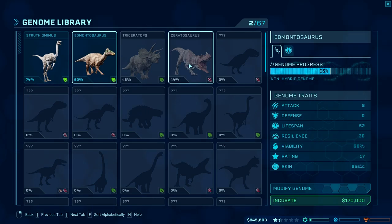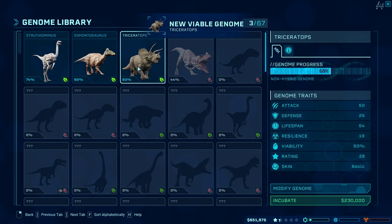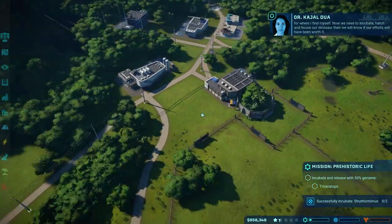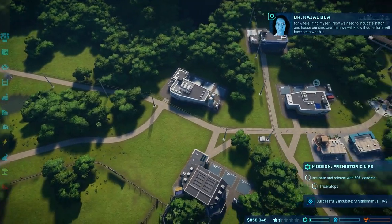Ceratosaurus — I think I said that right the first time and now I've forgotten. We got 44% genome. We got new viable genome — let's go ahead. We're running low on cash. I forget if these guys like friends or not. Before we spend that money, we sent our expedition out, right? Yeah, because the helicopter's not there. How is research going? We finished it.